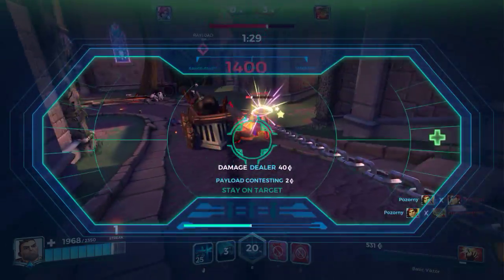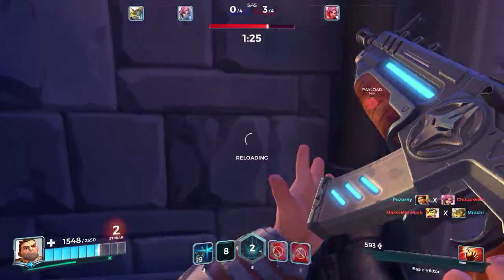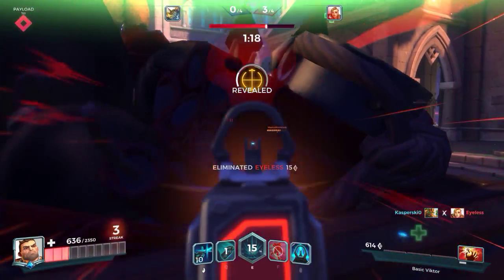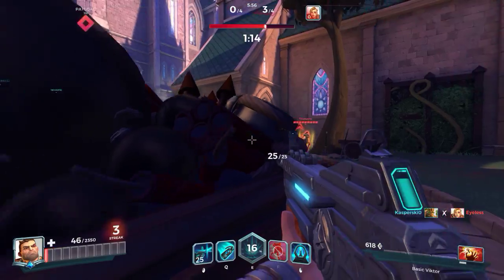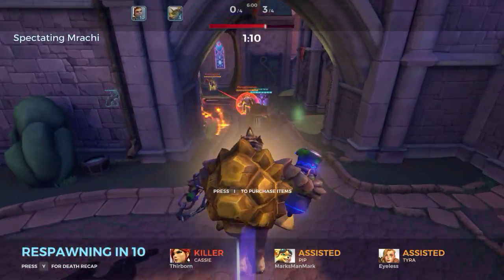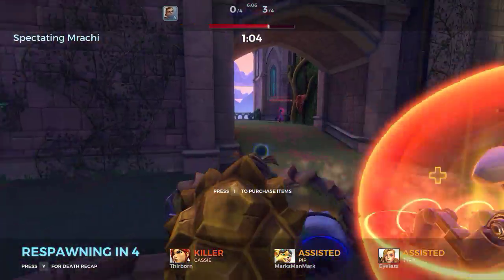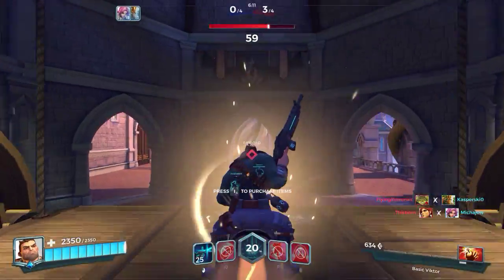We're gonna try and — there we go. Pip is coming at me — no, Pip! Our Mave just ultied, which basically blinds the enemy team so they can only see a certain distance, which is pretty cool.